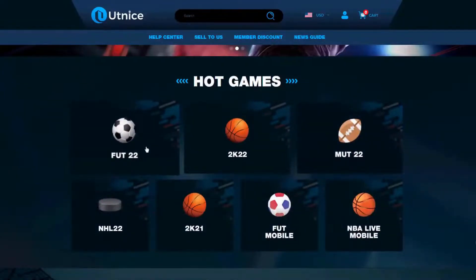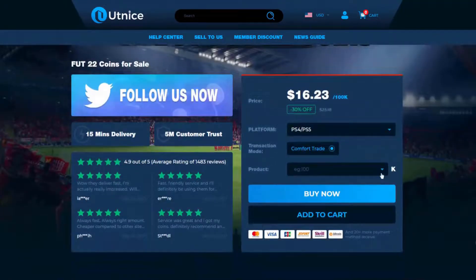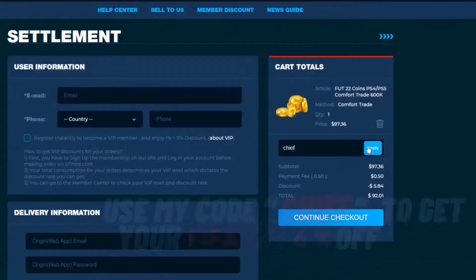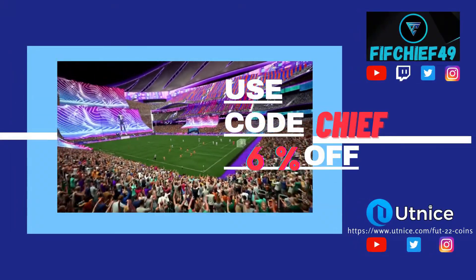If you guys are looking for the cheapest and most reliable coins on the market, make sure to head over to utnice.com and use code CHIEF for 6% off at checkout. Now let's go ahead and jump right into this video.